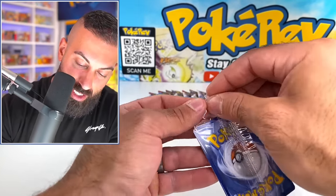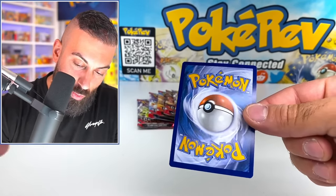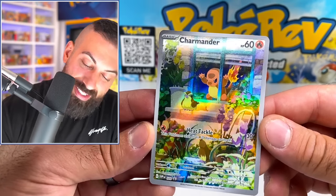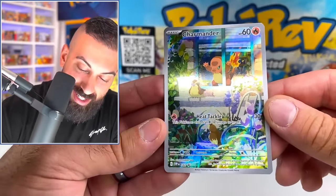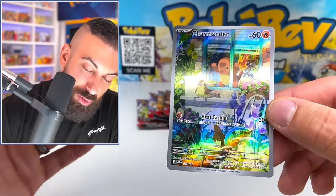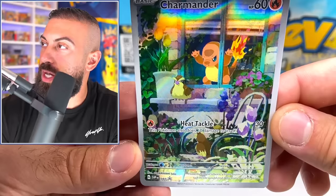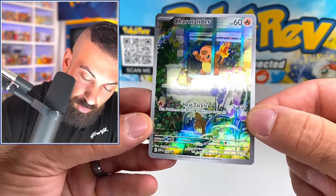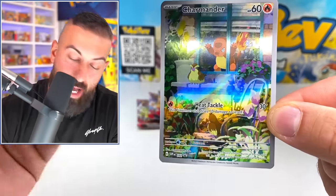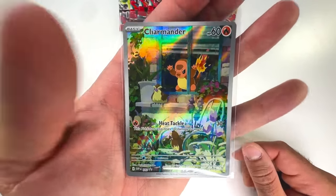This is the promo card we've been waiting to see — you're guaranteed to get this in every single ETB. Oh wow — Charmander wants some lunch really bad right now. There's Charmander in the window! That's such cool artwork. This is an Illustration Rare, and you got Pidgey there chilling — two Pidgeys — and Charmander about to use Ember or whatever he knows so far. Really nice artwork with silver borders. Let me know what you guys think of this exclusive artwork you get in the ETB.